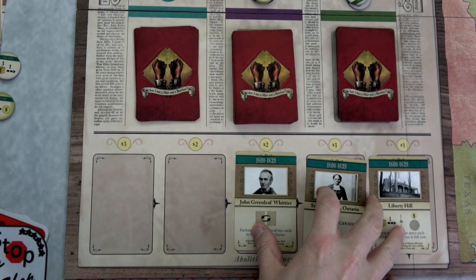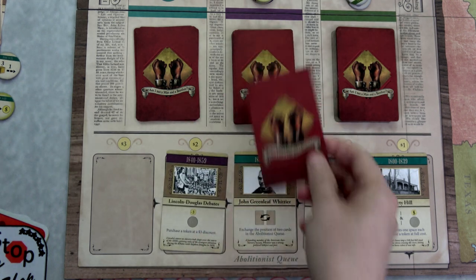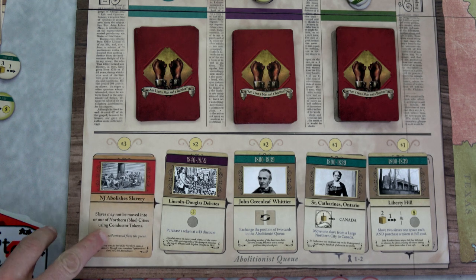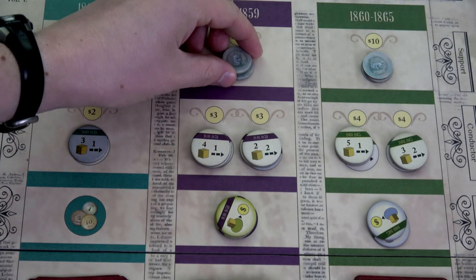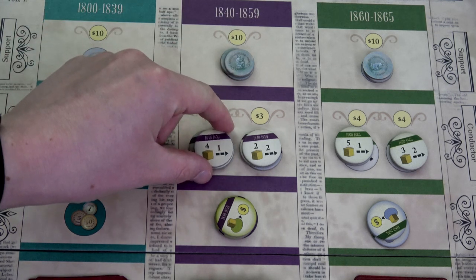One new card lets us purchase a token at a three-dollar discount. But the other is the New Jersey Abolishes Slavery opposition card — slaves may not be moved into or out of northern blue cities using conductor tokens, in effect until removed from the queue. We can either buy it to remove it or just let it go. I also want to show you the 1840s conductor tokens: we have three of each, and these let us move four slaves one space or two slaves two spaces.